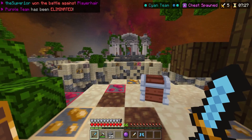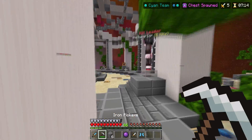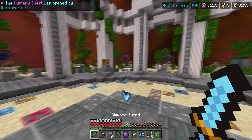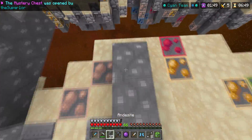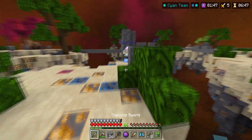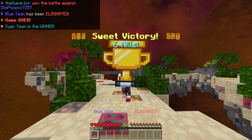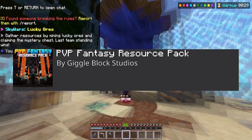The sword actually looks pretty nice — the blue, the black outline, the gold. I'm a big fan of how the weapons look. The pickaxe, look at this axe — it looks so heavy. What would you guys rate this pack on a scale of 1 to 10? Personally, based on my first impression, I give this a solid 7. I think this is really good for PVP. I highly recommend this.